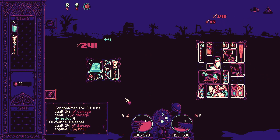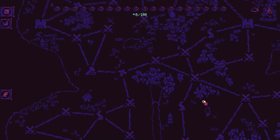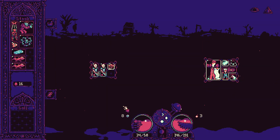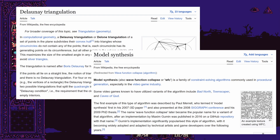This is my dark fantasy auto-battler, Alchemortis, and this is the new overworld map. It's 10 times bigger than before, with over 300 nodes, 3 regions, and a lot of effort to make it all work. Here's how I used algorithms like Delaunay Triangulation and Wave Function Collapse to bring it all together.